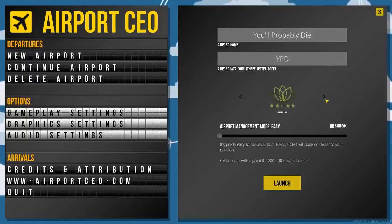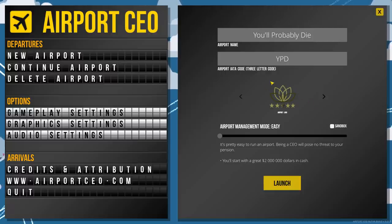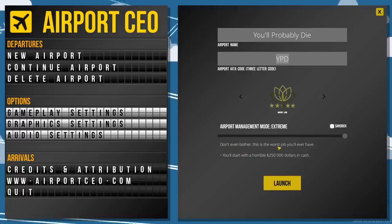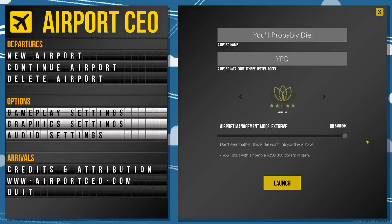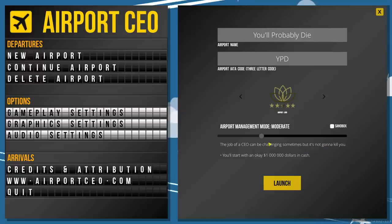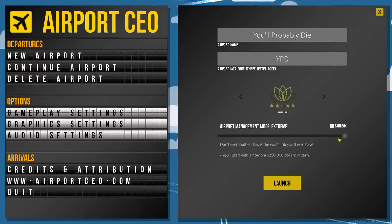We get a couple of different potential symbols. I actually like the first one — five stars. It gives people the idea that we are professional. Palm trees — yeah, that's where I'm at in Florida. Let's go with the five-star thing. You have all these different options from easy to moderate to difficult to extreme. I don't know what the difference in difficulty is besides the amount of money you start with. The descriptions are hilarious — easy says 'pretty easy to run an airport,' while the harder ones warn about aneurysms and committing seppuku. Let's go with easy.